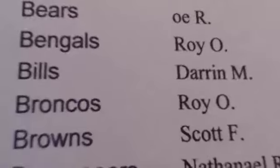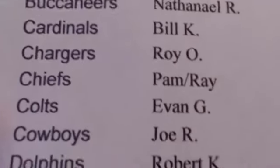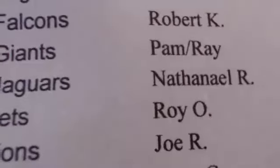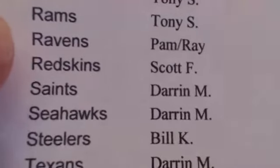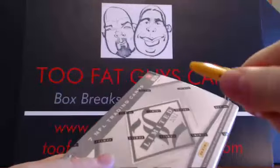We'll go real slow here so you guys can see it. Joe R has the Bears. Pam Ray — we weren't sure who bought, so we just went ahead and put both names in there. Robert K gets the Dolphins and the Falcons. That's our boy, fellow Browns lover. How did the game look last night? Scott F got the Browns and the Redskins — that's a pretty good team. I was kind of disappointed with Austin last night, kind of a no-show. But that running back for the Browns behind Richardson — Dion Lewis? — he played pretty well.